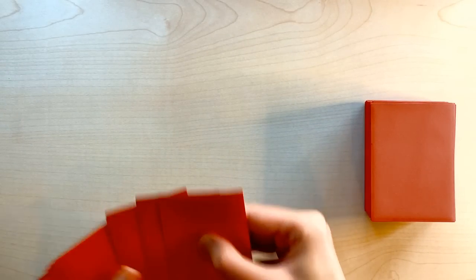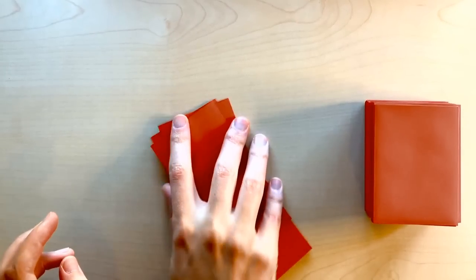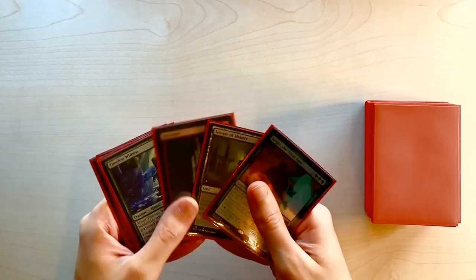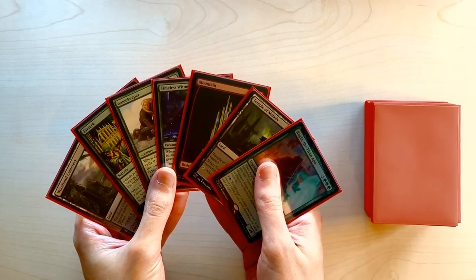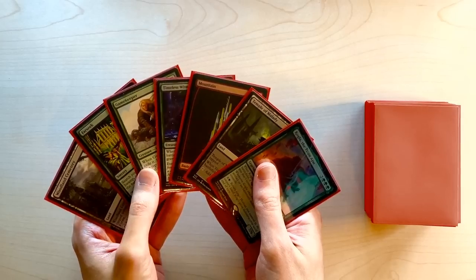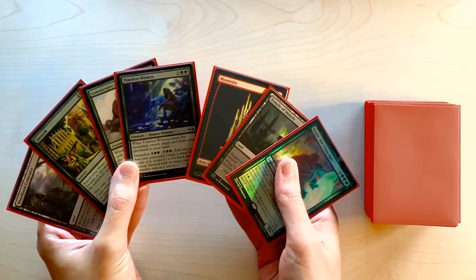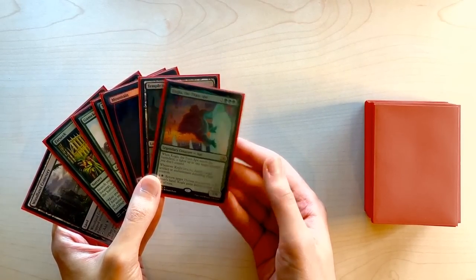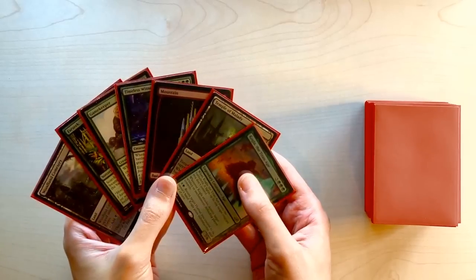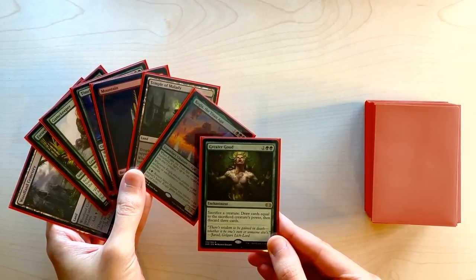Let's look at a sample hand. We've got three lands, we can play Farseek on turn two to ramp, play Henzie on turn three, and then blitz our Gamekeeper to potentially put a powerful creature into play. We've got Timeless Witness for recursion and eventually Kogla to fight something and take out artifacts. A very nice opening hand — we even have a Temple to scry, and our eighth card is Greater Good for card advantage.